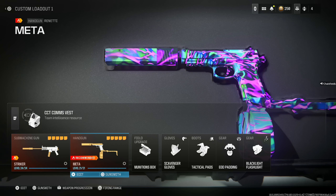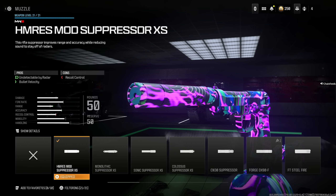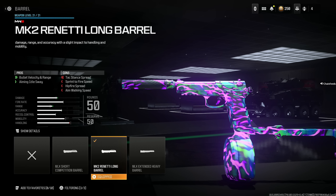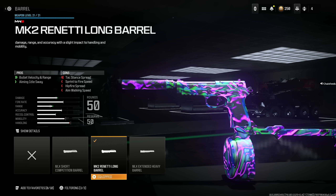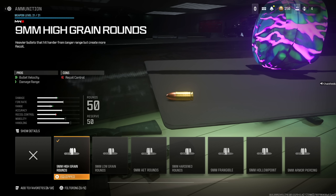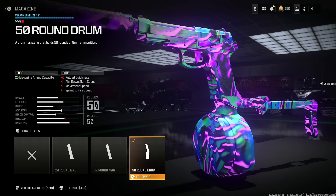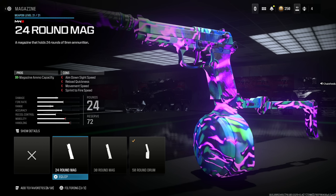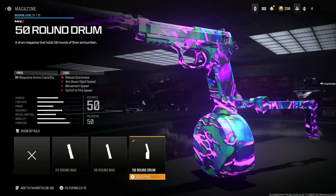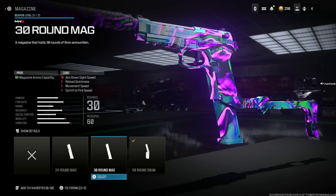This doesn't really count for the top five, but I wanted to include the Renetti because it's absolutely amazing as a secondary. Throw on the HM Res Mod Suppressor XS for undetectable by radar and bullet velocity at the cost of recoil control. The Mark II Renetti Long Barrel for bullet velocity, range, and aiming idle sway at the cost of attack stance spread, sprint to fire speed, hipfire spread, and aim walking speed. 9mm high grain rounds for bullet velocity and damage range at the cost of recoil control — trust me, you want this. 50 round drum — it's actually better than the 30 or 24, with very few cons. Interestingly, the 50 round drum gives you less of an aim down sight speed penalty than the 30 round mag.